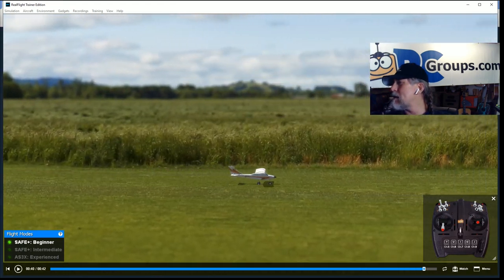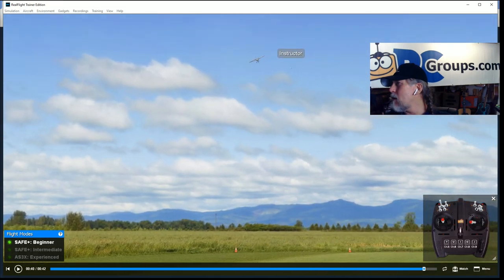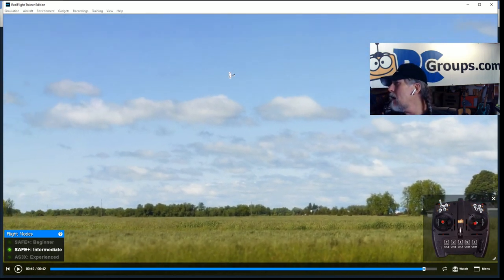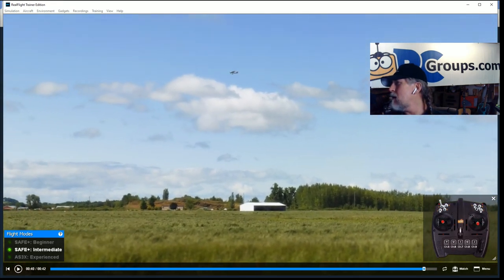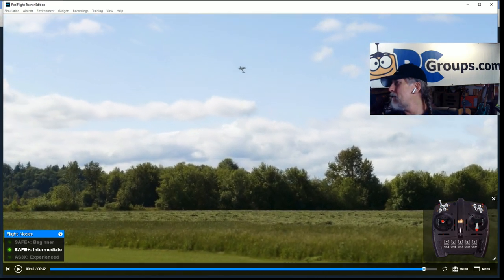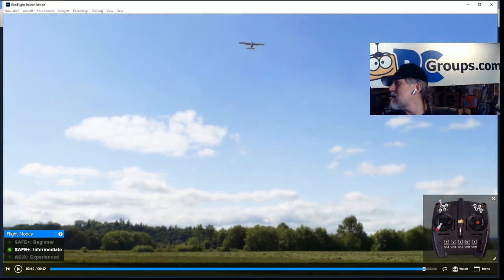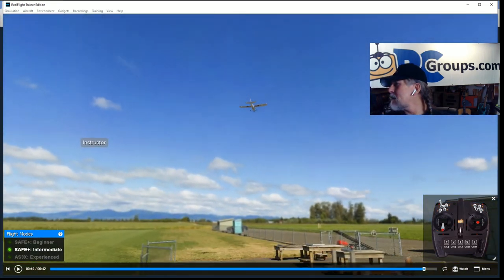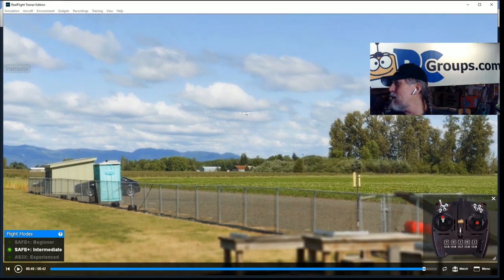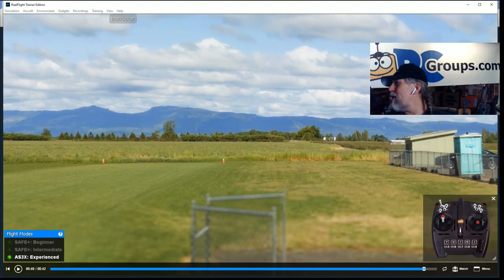My son is a stick banger — he'll bang those sticks into all four corners until it does what he wants, and that's not a bad way to learn. Let's do a landing — I'm chopping the throttle and taking my fingers off the transmitter. These planes almost land themselves in beginner mode. Now we're going to go into intermediate. In intermediate you can't roll, but you get a much bigger turn. I'm going to land again with my fingers off the sticks — let's see if it will. Beautiful. Now we're going into experienced mode.